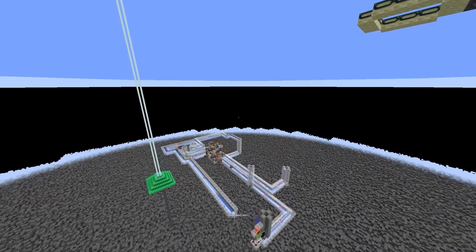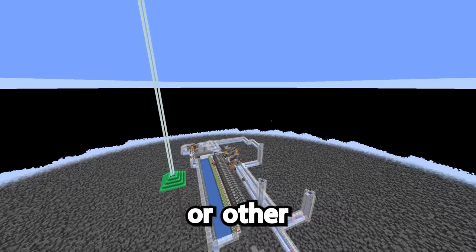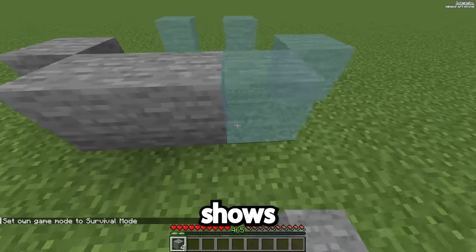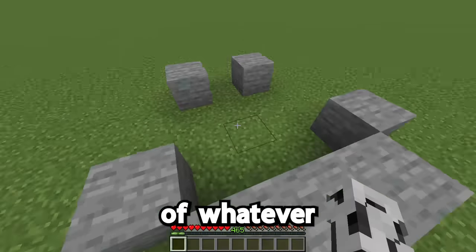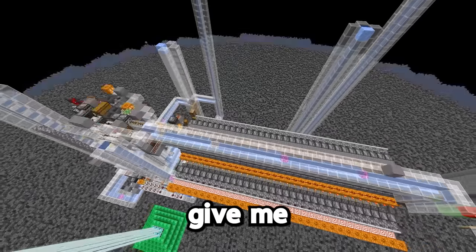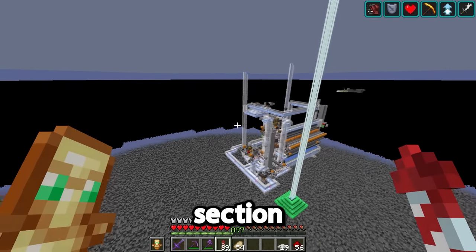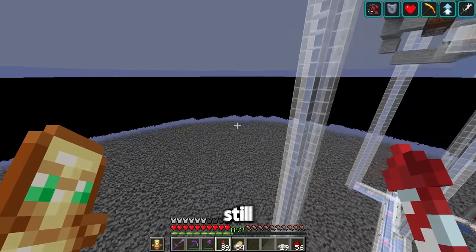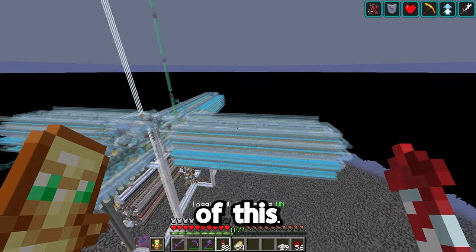I started off by building a beacon with every effect to make building a lot easier. And then I started building the storage system one layer at a time, starting at the bottom. I'm using Litematica — it basically shows a blueprint of whatever I'm trying to build so I know where to place each block. It doesn't actually give me the items. The bottom section is done, but unfortunately I'm not even halfway done, because I still have to do all of this.